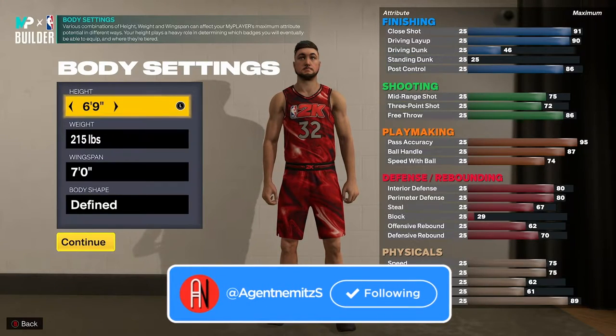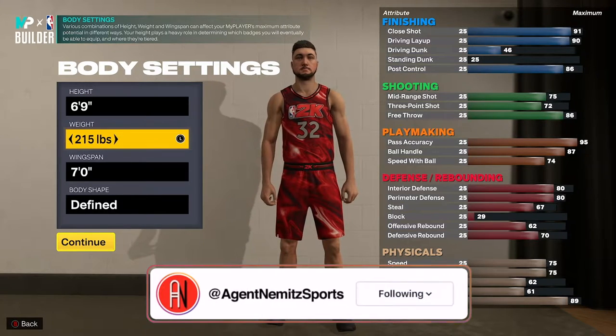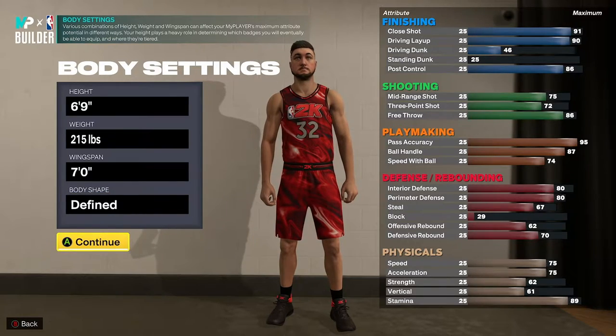Jersey number 32, because that's all what Magic Johnson was. Moving on to the body settings — he was 6'9", got to put it at 6'9", 215, 7-foot wingspan, and body shape you can do whatever you want. I just like how it looks, makes the veins pop a little bit and looking mighty fine. So that's what I go with here.